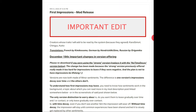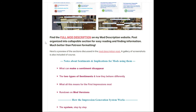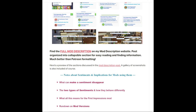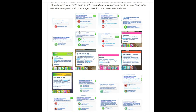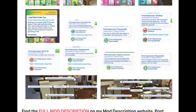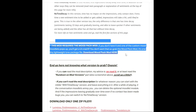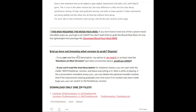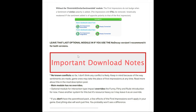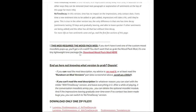Another cool mod is called the first impressions mod, where your sims get different first impressions. This mod utilizes sentiments in a different format, and your first impression can be weird, clingy, or immature, giving a little more depth to your game. This mod does require the mood pack mod as a separate additional download, and I'd highly encourage you to read the installation and mod description in their entirety.